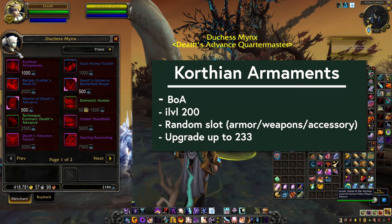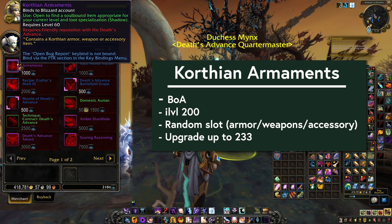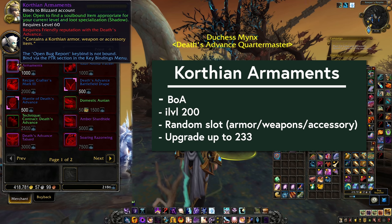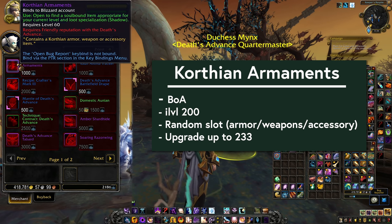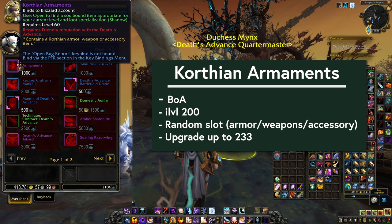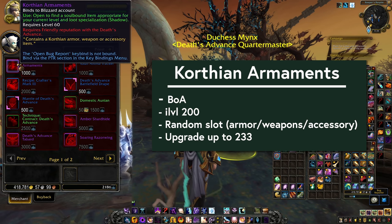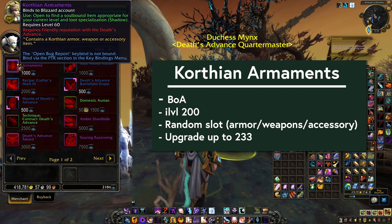The fastest way to get the new catch-up gear is by purchasing these Korthian armaments from the vendor. It costs 1000 Stygia per piece, and you get these from the Death's Advance Quartermaster as soon as you are at friendly reputation with Death's Advance. These pieces are bind on account so you can mail them to your alts, and they are for a random slot.